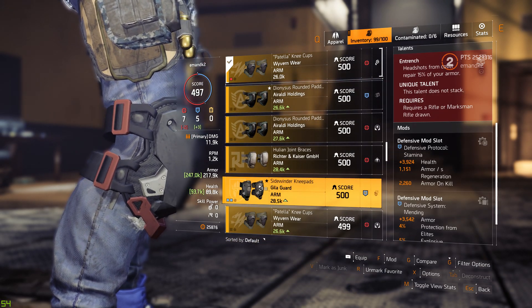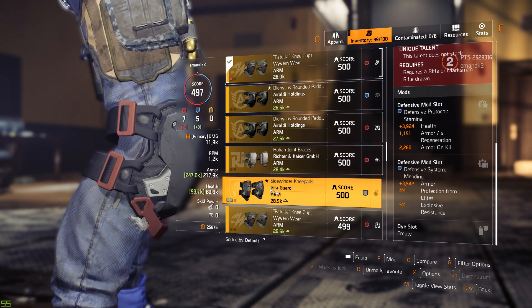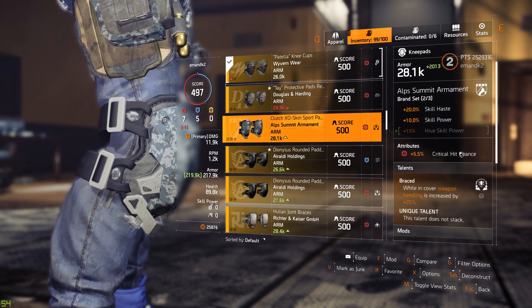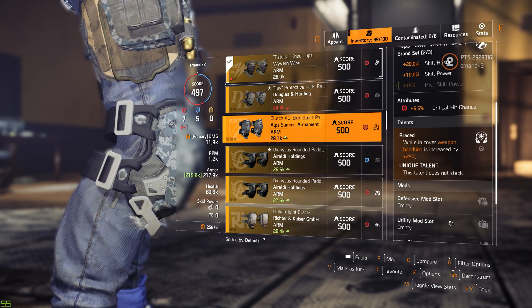The only other brand set that I can think of with knee pads having two mod slots are the Heligard, which have two mod slots and one attribute. Now this one also has one attribute, but then has a talent and then has two mod slots.